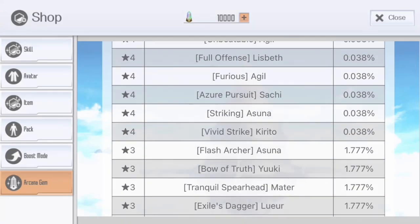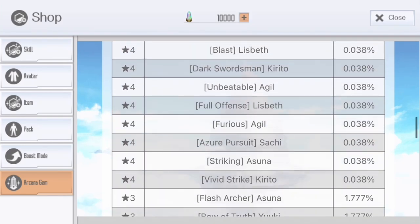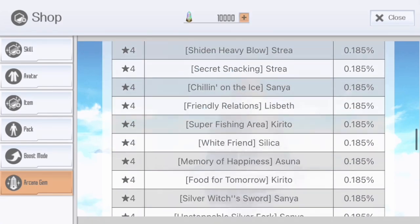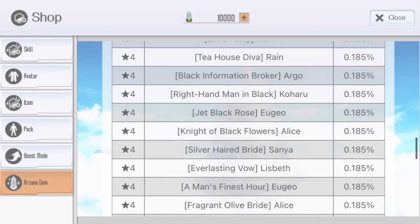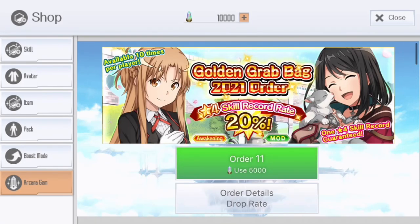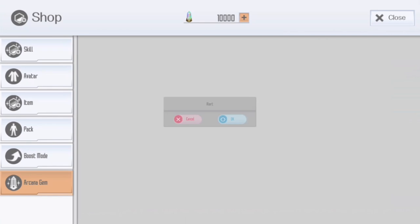We got Vivid Strike Creator, which is no longer available in the general pool. The guaranteed rate is at 0.18% — pretty low — but with the 20% rate we should be able to get at least two to three skills. I have 10,000 arcana gems so we will do 10 multis and see how many four stars we can get.